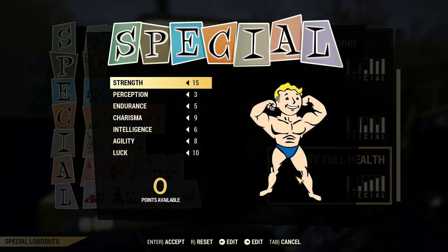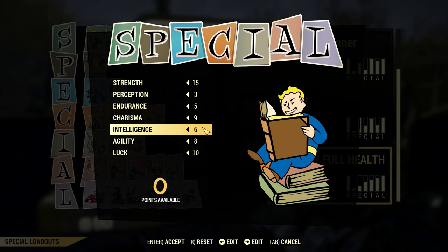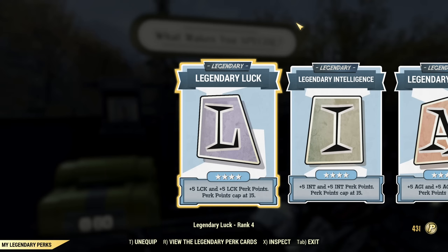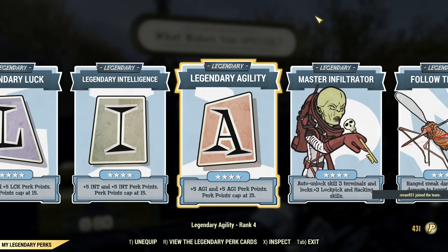The SPECIAL distribution for this build is 15 Strength, 3 Perception, 5 Endurance, 9 Charisma, 6 Intelligence, 8 Agility, and 10 Luck — and this is before legendary perk application. Here are the legendary perks for this build. This build is possible from at least mid-game, so level 200 plus. The absolute minimum is plus 10 to your SPECIAL from legendary perks. I have a little bit more — Luck, Intelligence, and Agility maxed out, that's plus 15 to SPECIAL.